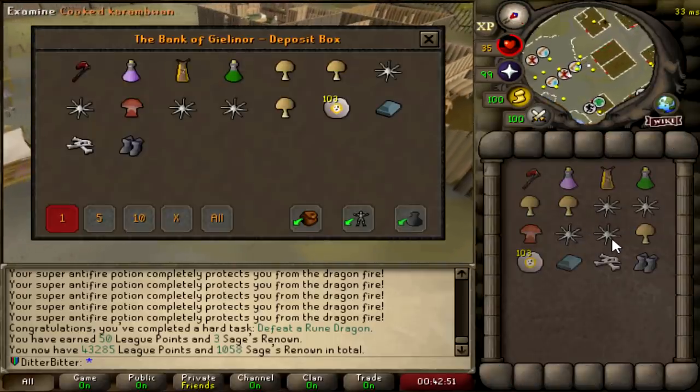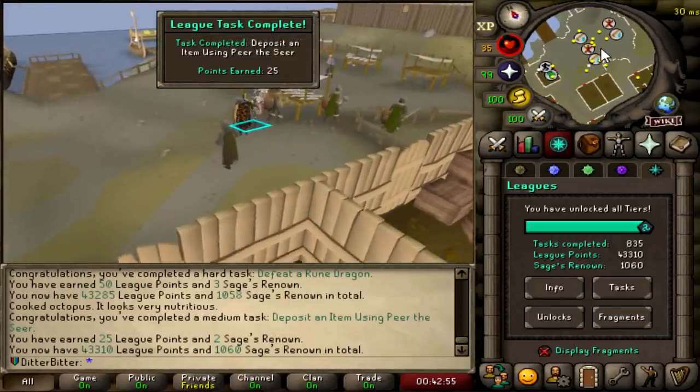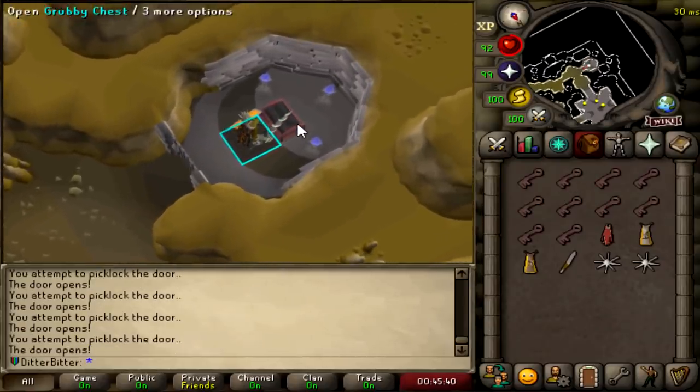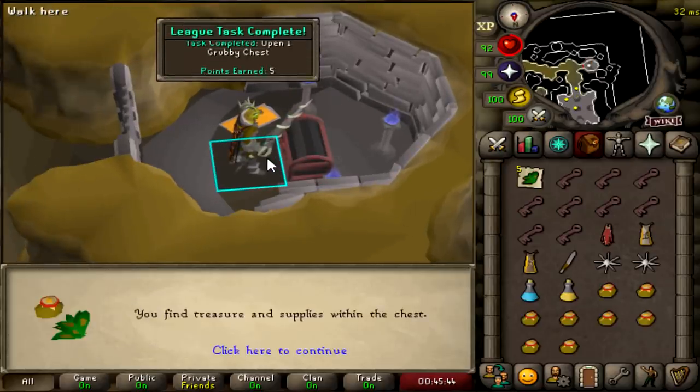Posit items, Peer the Seer. Let me just put a karambon in. That's 25 league points that I didn't unlock earlier — 43,310 now. I just found a thieving glitch, you can just spam click this for 160 XP. I've got 10 grubby keys — I think that's a 5 point task just right there for opening one.